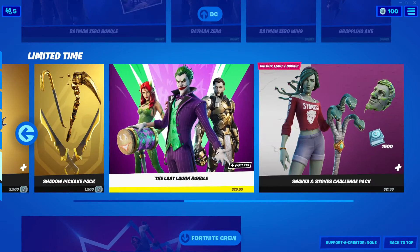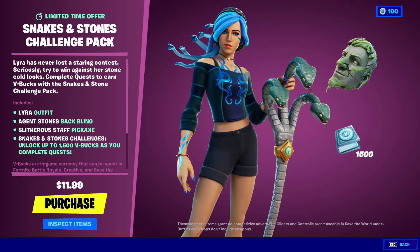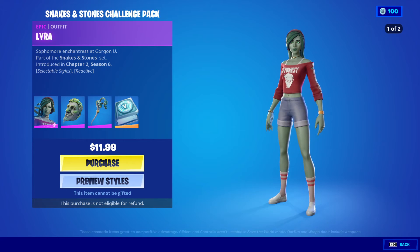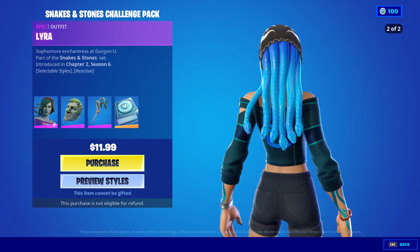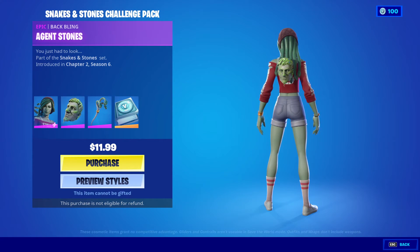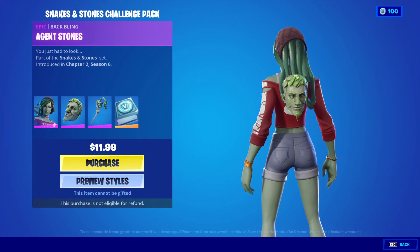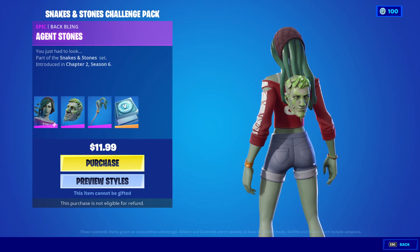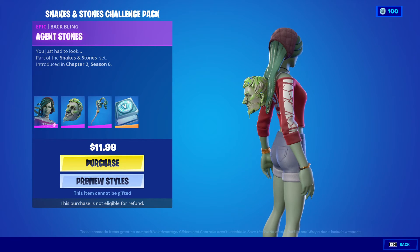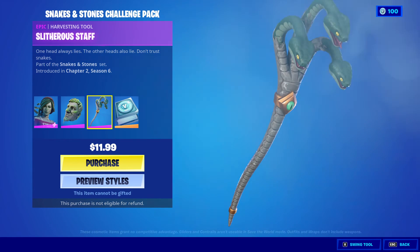The Last Love bundle is still here also. Let's look at the Snakes and Stones Challenge Pack again. There she is — Lyra — if you look behind her you can see the snakes going on as her hair, very nice. The Agent Stones back bling is Jonesy in rock form, pretty much a statue. And we got the harvesting tool — the Slitherous Staff — wow.